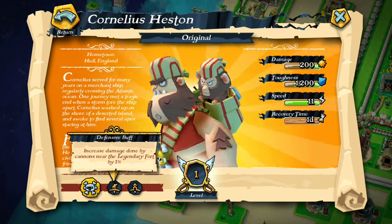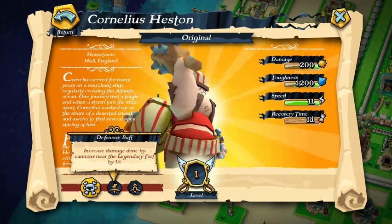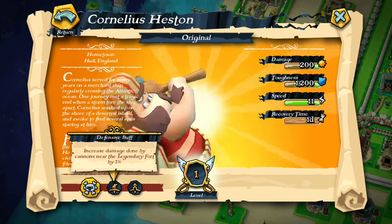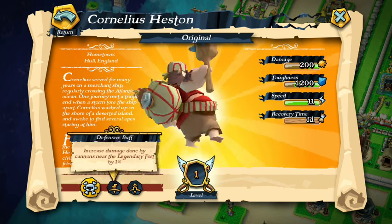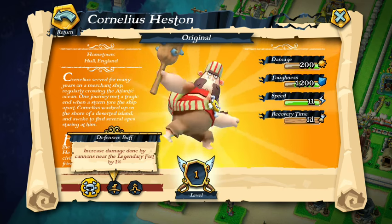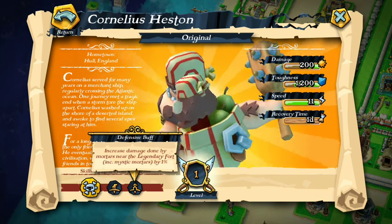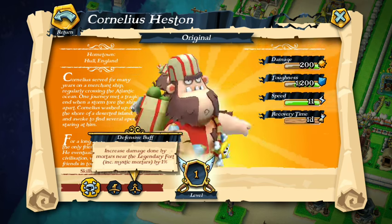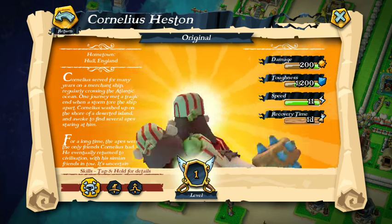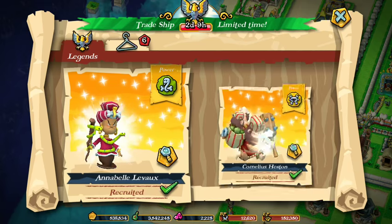For the other guy, we already talked about this: increase damage done by cannons near the legendary fort — so it has to be close to the fort. And it also increases damage done by mortars near the fort, including mystic mortars, by one percent as well.